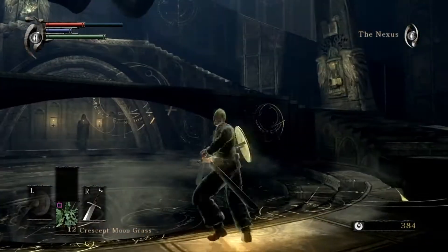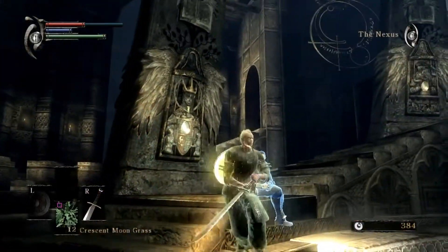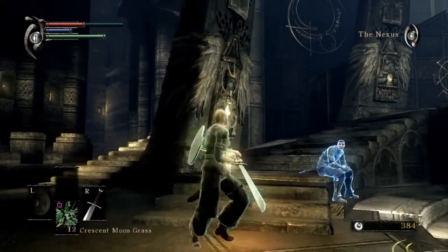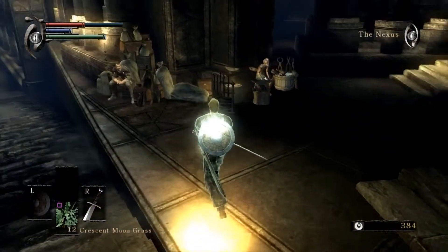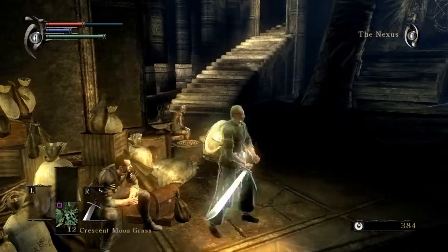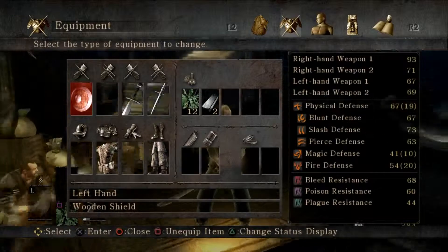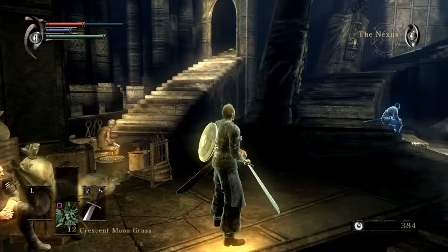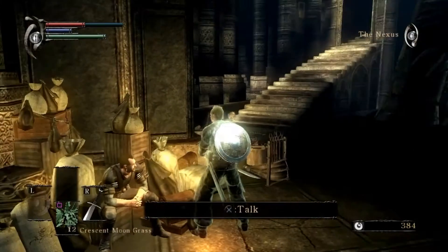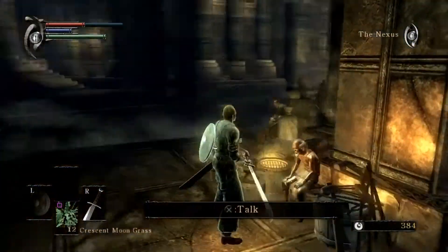Now we're actually gonna start with the game. We talked to this guy and he said to go touch these stones, which we'll be starting over there. I haven't really checked out these two yet — I think this is like a bank because you have something like equipment load or weight, and if you have too much weight you pretty much can't roll and everything costs more stamina. So I'm not really gonna talk to him just yet.